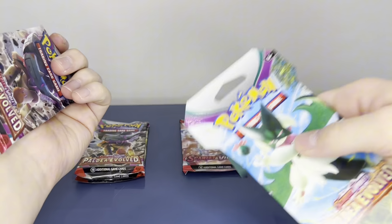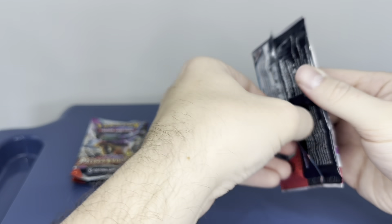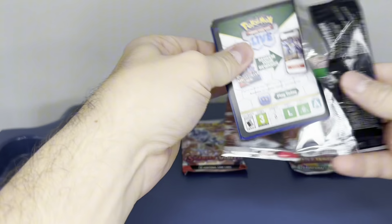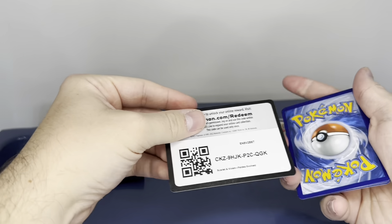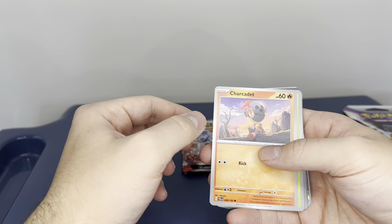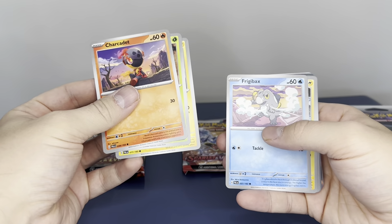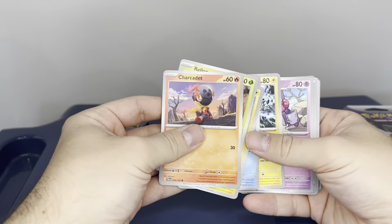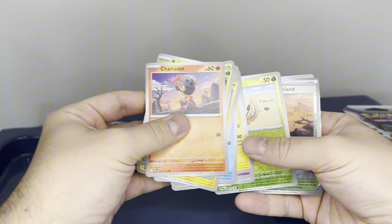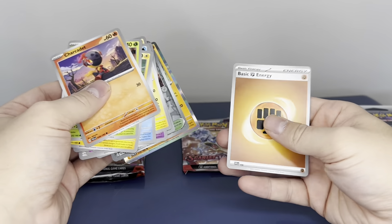I'll leave the actual BX box packs to last. Some packs seem a lot easier to open — there's no card trick for this. So we've got a Charcadet, a Rellor, a Toedscool, a Frogadier, a Pawmo, Tinkatuff, Bravery Charm, a reverse Bramblin, a reverse Calamarsa, Wasteland, and a holo Houndstone, and a Fighting Energy to match.